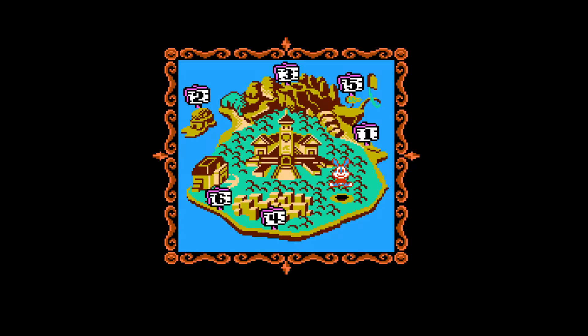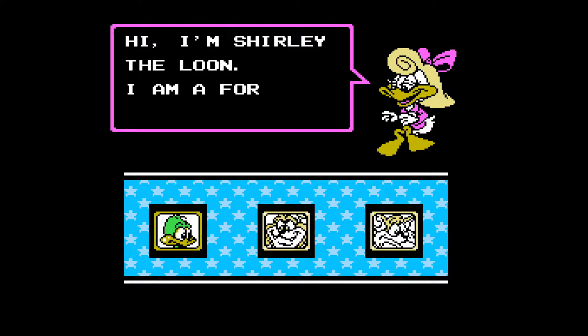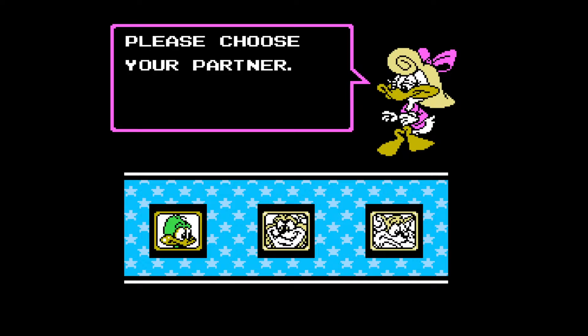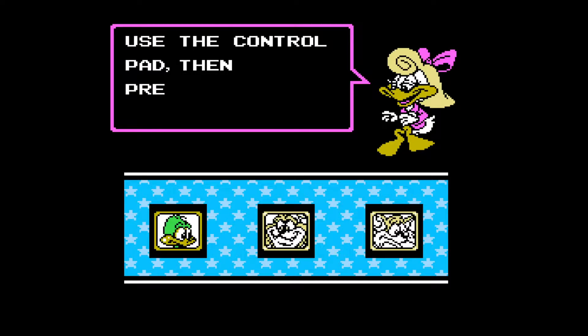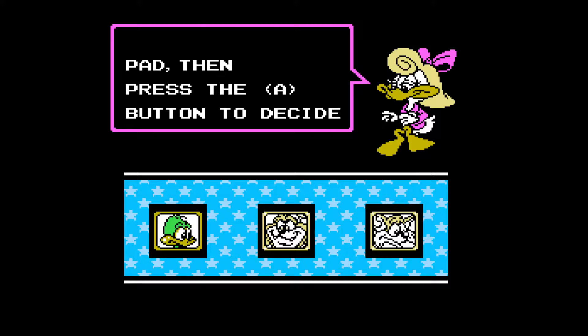Heading in here. There's Buster on the world map going to Stage 1. Here we're gonna meet Shirley the Loon — she is a fortune teller, asking us to choose our partner. Use the control pad, then press the A button to decide. I think I'm gonna go with Plucky.